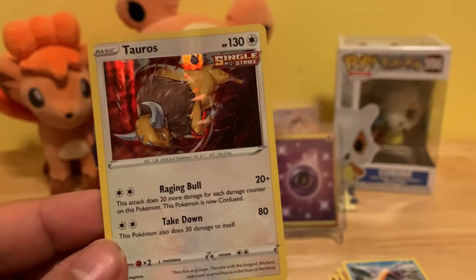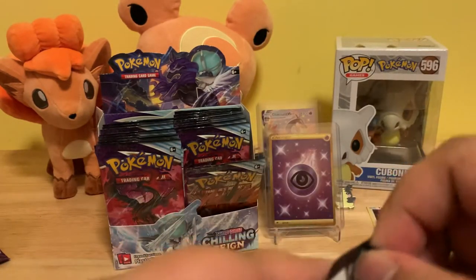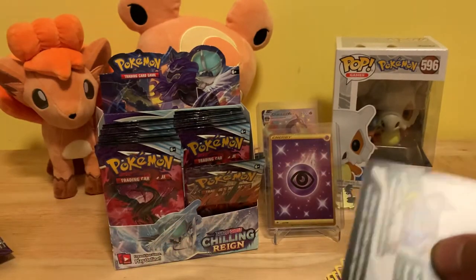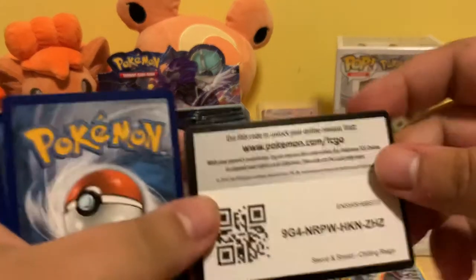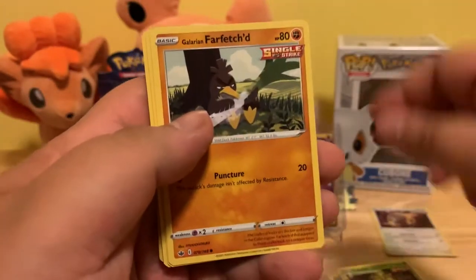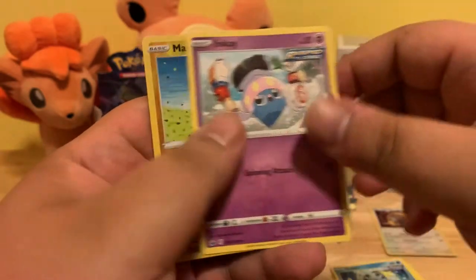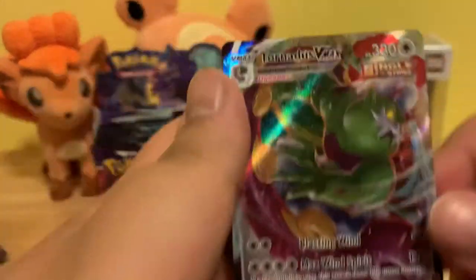Pretty cool. Code card. Water Energy, Glaring Chestplate, Caitlyn, Kakuna, Glaring Farfetch'd, Oregon, Heracross, Sabal, Inkay, Reverse Holo Mareep, and a Tornadus VMAX.